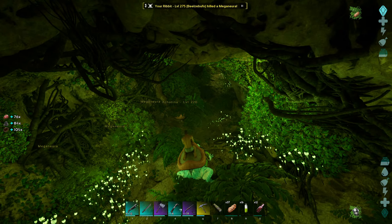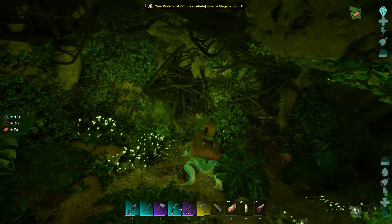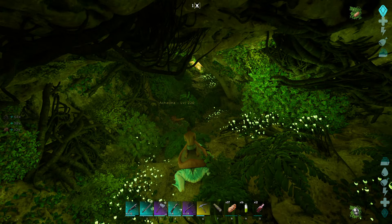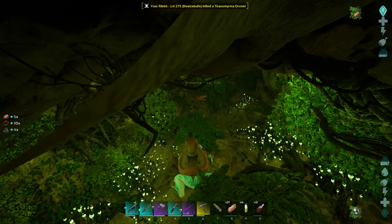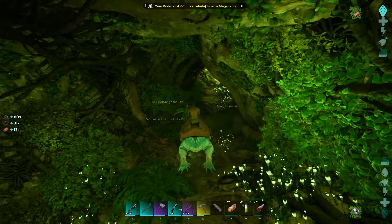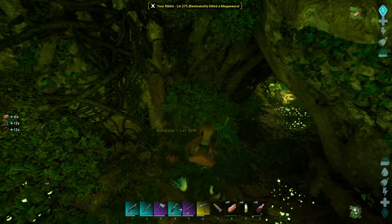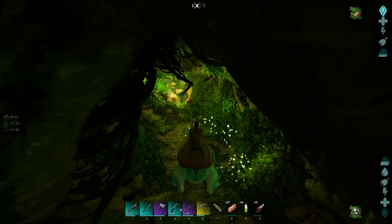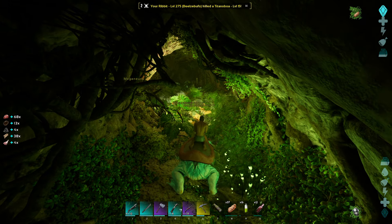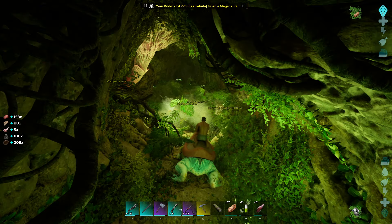We've got a lot of snails in here and I can actually tame a snail at some point - I should definitely do that because they're just kind of cool to have. We can put them in the greenhouse and I think they produce their own cement paste as well. But you need veggie cakes to tame them, and I know how to make veggie cakes - if you watched the last episode we did the hardest cave in ARK, check it out if you haven't already.